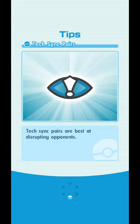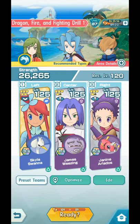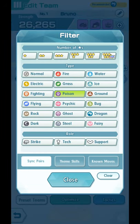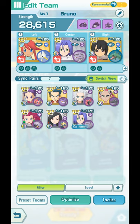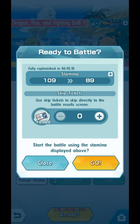The second and final one: Dragon, Fire and Fighting drill. This is weak to Dragon. You can use Iris, but Iris requires quite a lot of investment to get to 3 out of 5. You can also use Zinnia if you've been playing recently. You can use the exact same team and exact same tactics, but I'm gonna try out Zinnia — no investment needed because the game gave us everything.